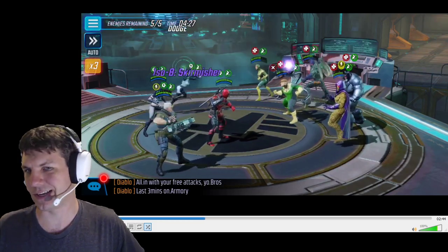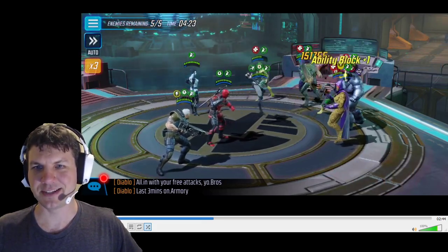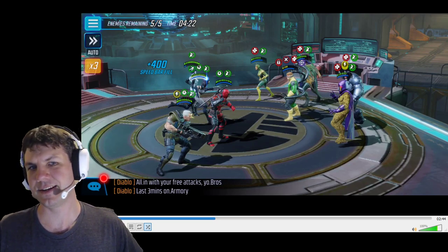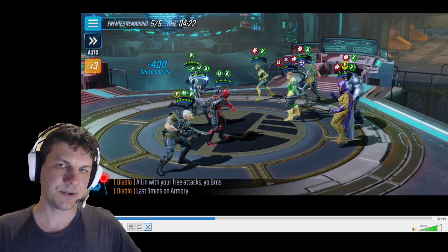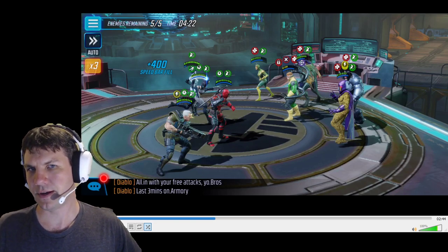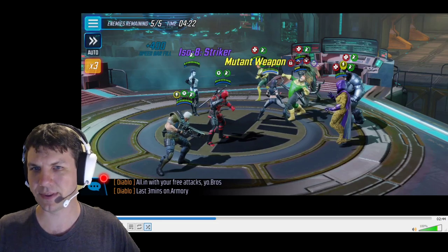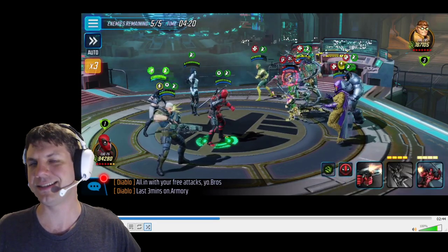We're gonna go ahead and disrupt Doc, just for the heck of it. And then we finally get the X-23 attack. She gets to go, and because that deflect is still there, you want to make sure that he blocks so you get that secondary attack on her special. He's also got the vulnerability from Domino — I put Skirmisher on Domino in order to paint the target. So she's gonna follow up with a Striker ISO-8 attack for about 70,000 damage. That is enormous.